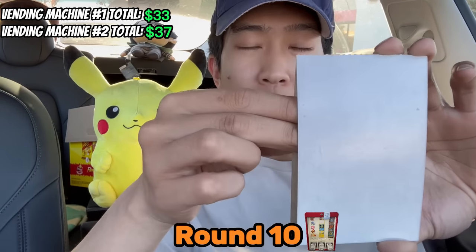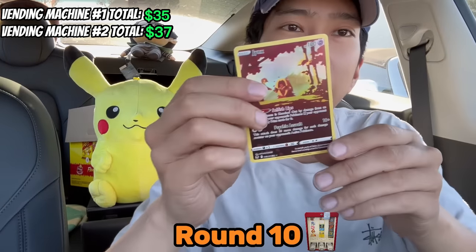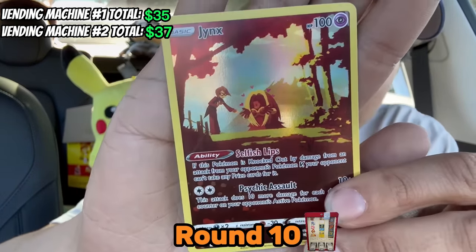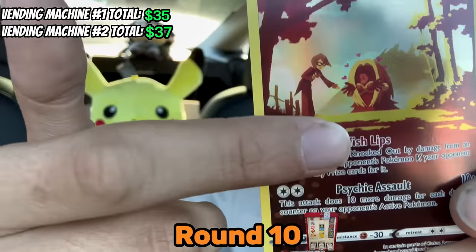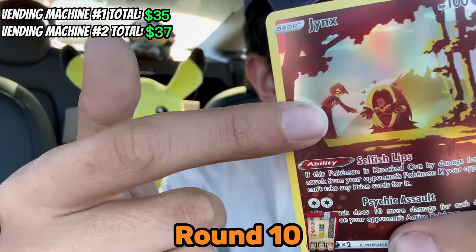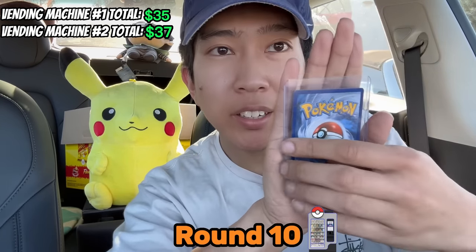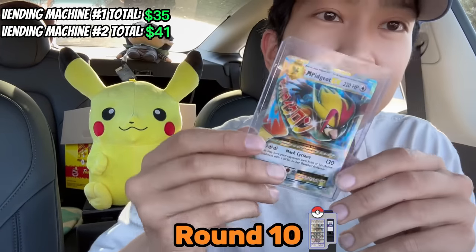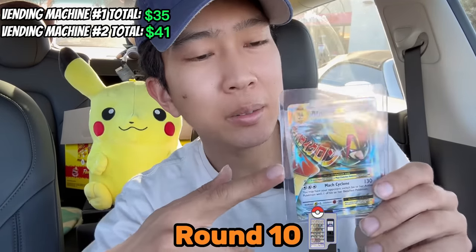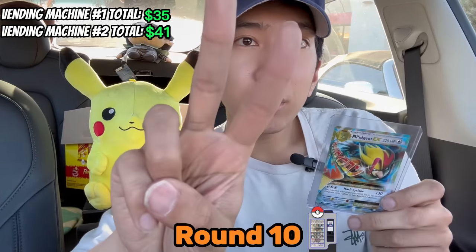Our last and final round. From Pokemon Card Vending Machine number one, we have — oh my god, another Trainer Gallery — Jynx! The OG Jynx, guys. Got the little hearts. Is that Robin? Doesn't that look like Robin to you, guys? So yeah, Pokemon Card Vending Machine number one, we got Jynx. The last card from Pokemon Card Vending Machine number two — can we beat Jynx? And we have — Pidgeot EX! I think this is from Evolutions, guys — this is 2016, pretty old card. So yeah, we have Pidgeot EX from Pokemon Card Vending Machine number two, tenth round.